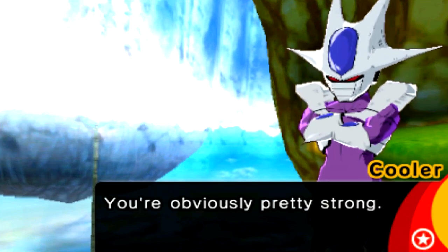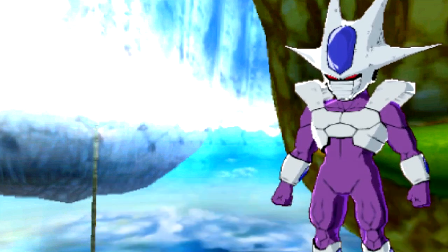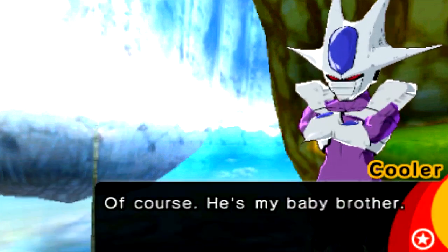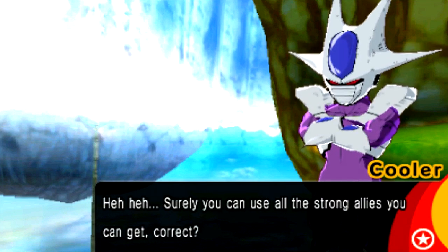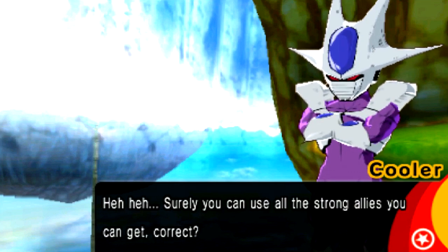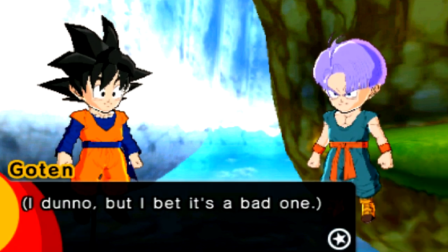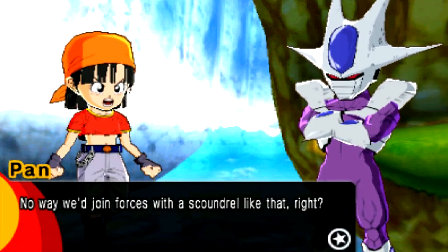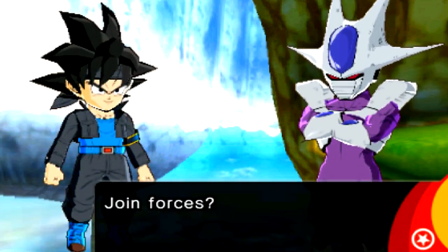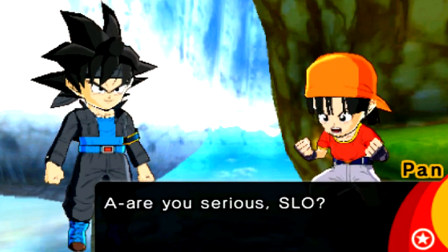Cooler says: 'Managed to break through the barrier, did you? You're obviously pretty strong. Want me to help you defeat Frieza?' He's my baby brother, and now that he's sullied the family name, he needs to be taught a lesson. Surely you can use all the strong allies you can get. Because we definitely want this man on our team — and he's at a pretty low level, so you can actually get him pretty early within the game.